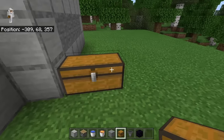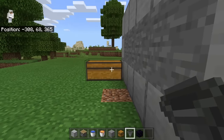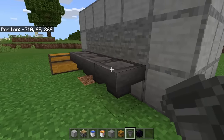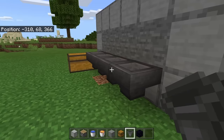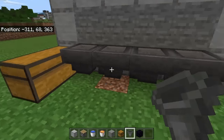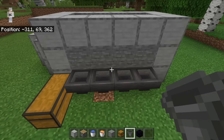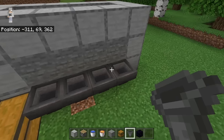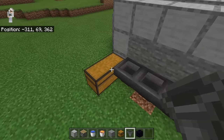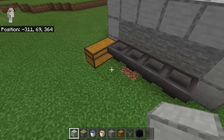Place a double chest over here. Now come behind the double chest, crouch down, and place four hoppers, making sure all of your hoppers funnel towards the double chest. You can tell they're aimed correctly because all the nozzles will be facing towards it. This is the collection system — whenever stone is mined, the drops will be collected by these hoppers and funneled into the double chest.